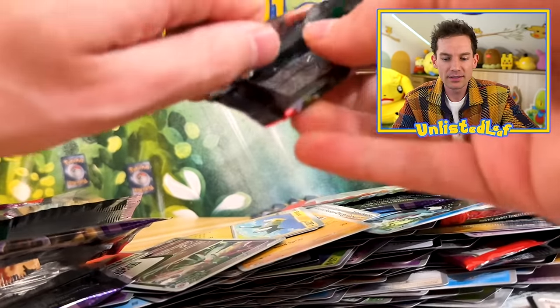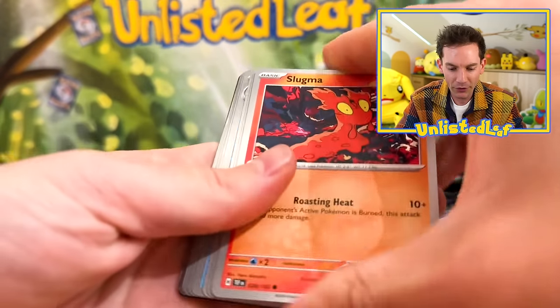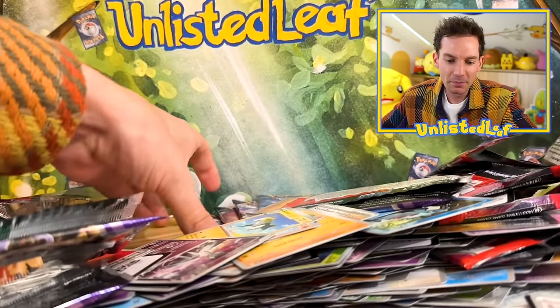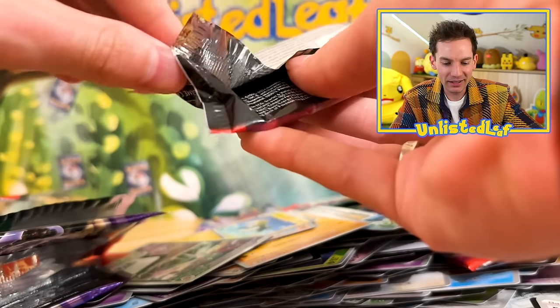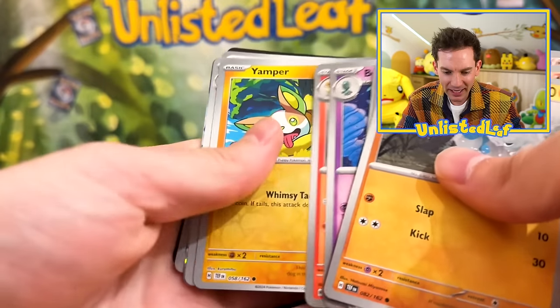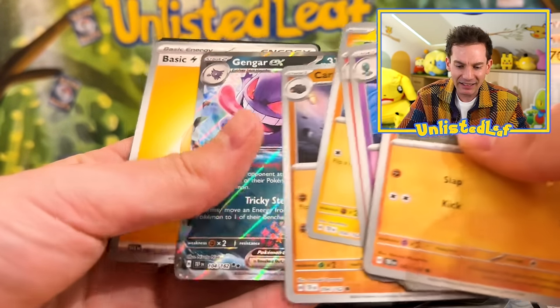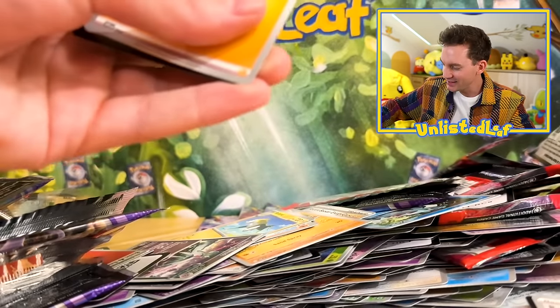We got Metagross, Pidove, and a Coridon. It's been a bit of a dry run towards the end. Iron Leaves, Iron Leaves — getting unboxed by Unlisted Leaf. That's definitely gonna count for something. It counts for a Gengar EX double up and a Yamper reverse. That's okay — let's put the Gengar to the side right here.